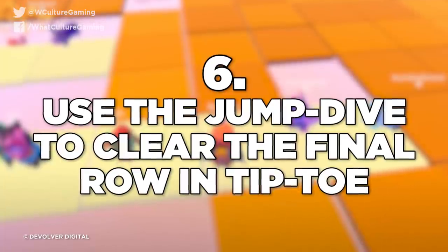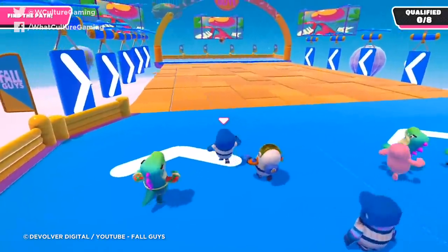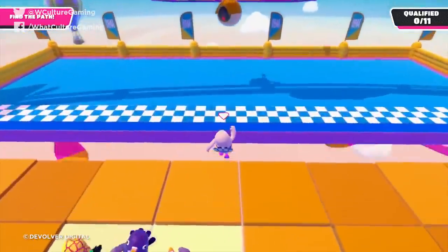Number 6: Use the jump dive to clear the final row in Tiptoe. This is how I got my first first-place in any of the races. Tiptoe is a mode where a bunch of tiles ahead of you are real and some are fake — as you walk through them, the fake ones fall away, so you need to find the real path. If you're out ahead, you're the one falling through the wrong tiles. Hang back in the middle, let somebody else be the guinea pig, and as soon as you're one row from the end — not the row that touches the checkpoint but the one behind it — jump, dive, and you can clear that last row to get through the finish line.